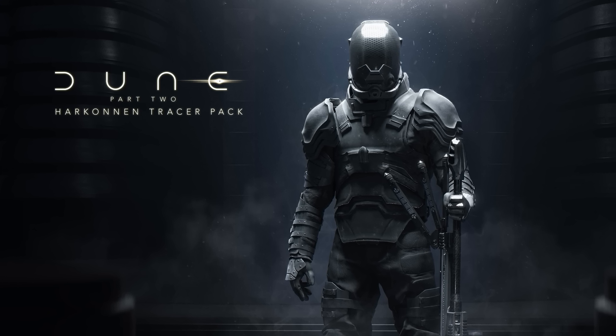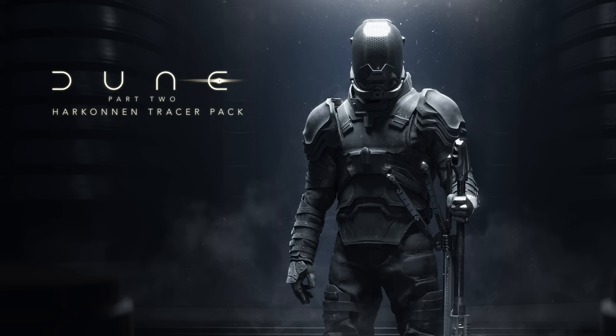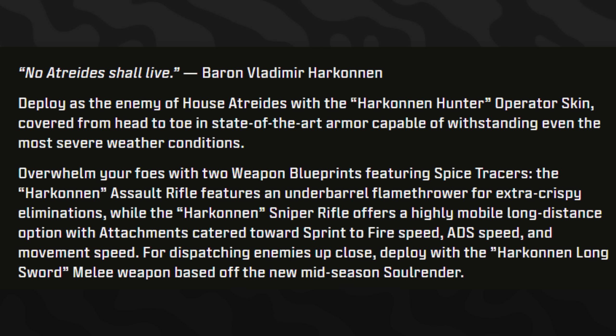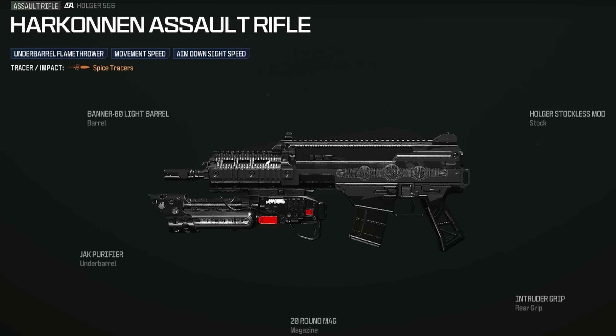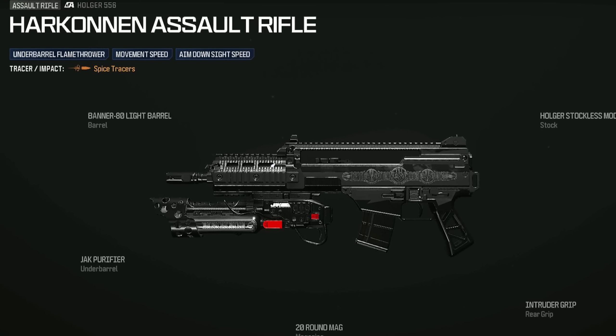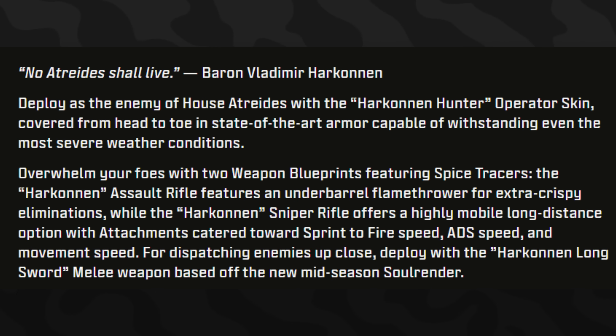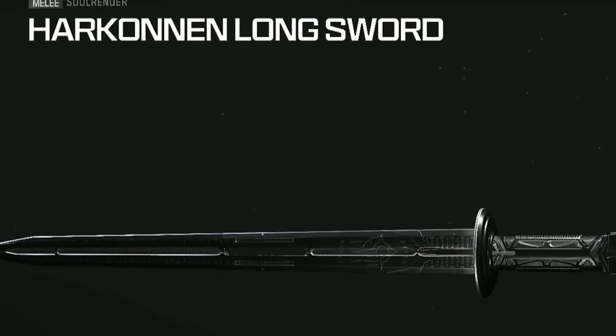The very first operator bundle is called the Tracer Pack Dune Part 2 Harkonnen Pack. This is the official artwork Call of Duty already revealed. Deploy as the enemy of House Atreides with the Harkonnen Hunter operator skin, covered head to toe in state-of-the-art armor. Overwhelm foes with two weapon blueprints featuring spice tracers: the Harkonnen assault rifle with an underbarrel flamethrower, and the Harkonnen sniper rifle with attachments for sprint-to-fire, ADS, and movement speed. Also included is the Harkonnen Long Sword melee weapon based on the new mid-season Soul Render.